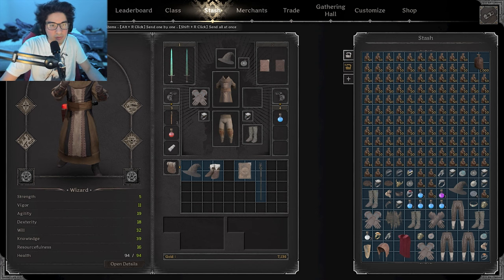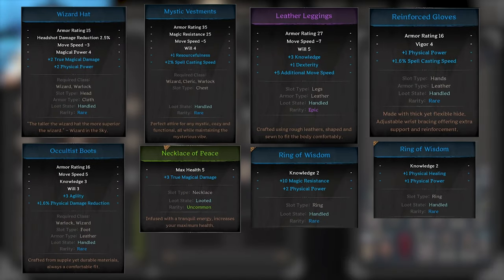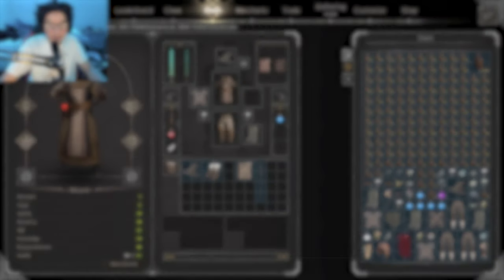For the last kit, which came out to 780 gold, here is all the gear and the stats.